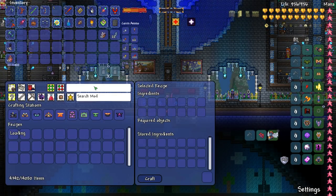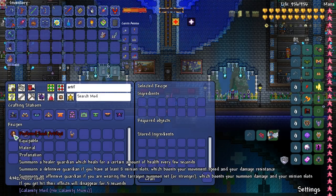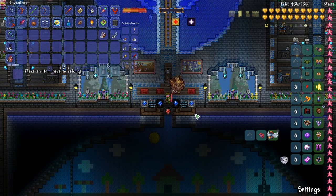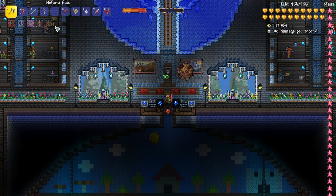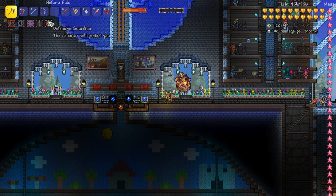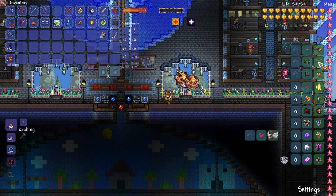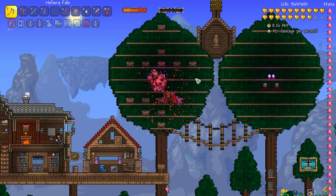We're just gonna dump five in there for now and we're making the Profane Soul Artifact. Look at that thing — it summons a healer guardian, a defensive guardian, and an offensive guardian. We only have two of them — Kwan, defensive and healer — so I don't have the offensive one. Oh, if you're wearing the auric tesla armor I now have the offensive one as well. We're gonna totally wreck things.